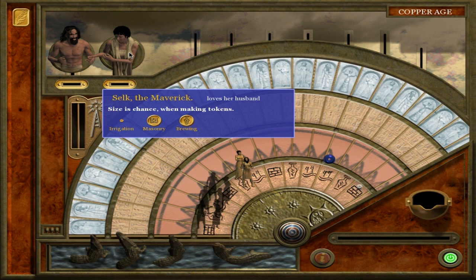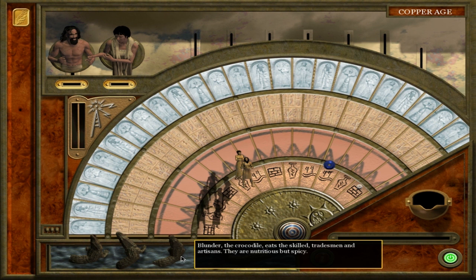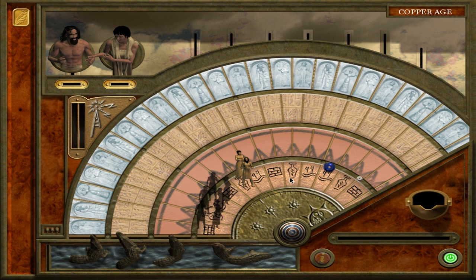The way we play: these crocodiles represent death basically. If any of our tokens — this is Ket and Selk — fall into the crocodiles, they will die. Whenever we want to have a turn, we click this button and it rotates the board counterclockwise, moving this square into the crocodile. So these guys would die if they don't move. We move forward by playing a token into one of these slots — say a masonry token on Ket — and he moves to the closest masonry spot.